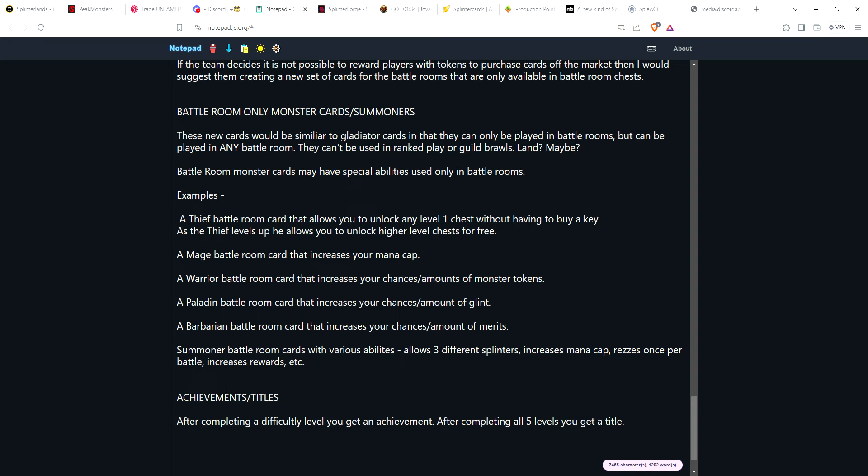They've also talked about an achievement system. Once you complete a difficulty level — or for every difficulty level you complete across each battle room — you get an achievement. And if you complete all five levels of a specific battle room, you'd get a title. If you complete all five in Alpha, you could get a really cool title. Maybe titles are sellable, or if soulbound, you could use them on land for a bonus.